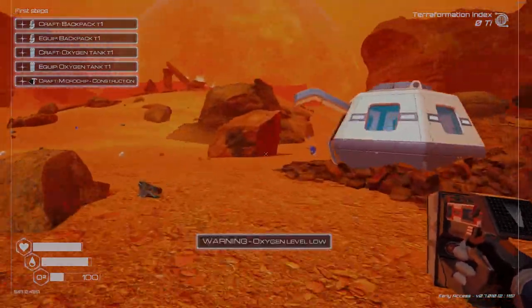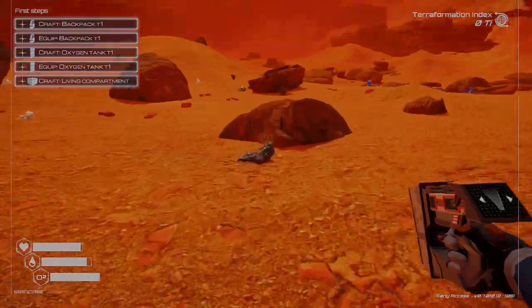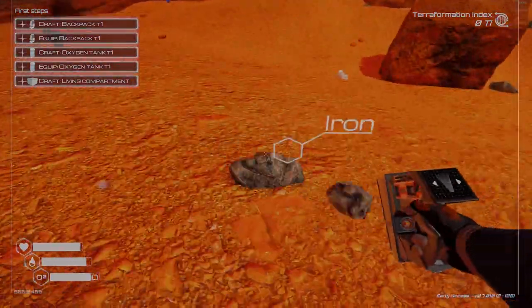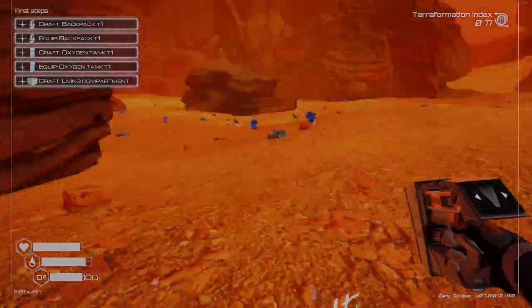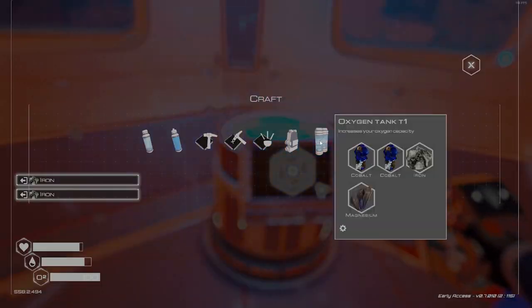The first thing I'm going to do is grab enough resources to make one construction and one deconstruction tool. I'm also going to make myself the backpack and the oxygen tank as well. I also want to get enough resources to build one living compartment, a door and a blueprint screen.